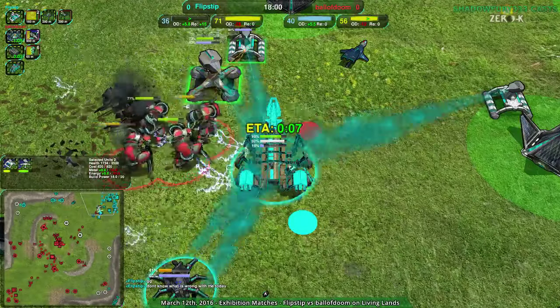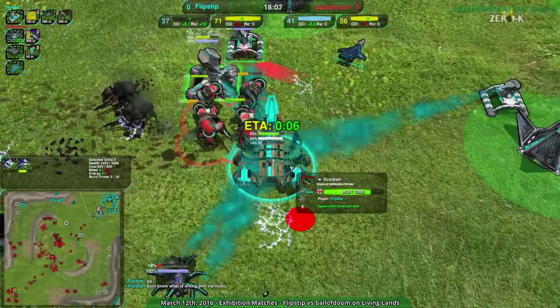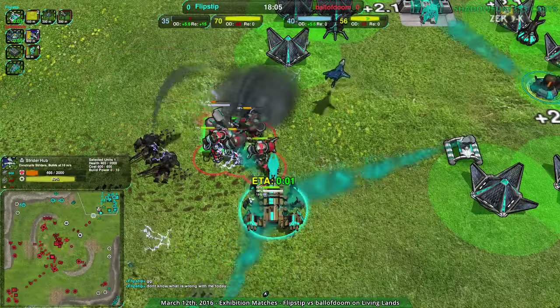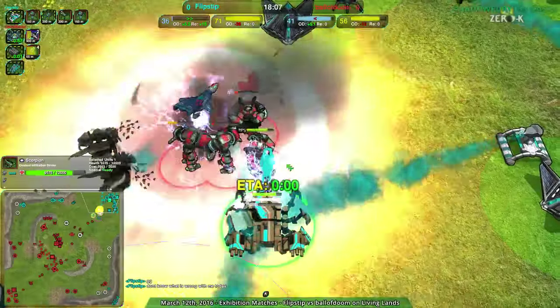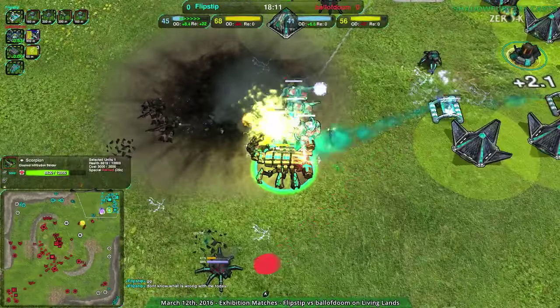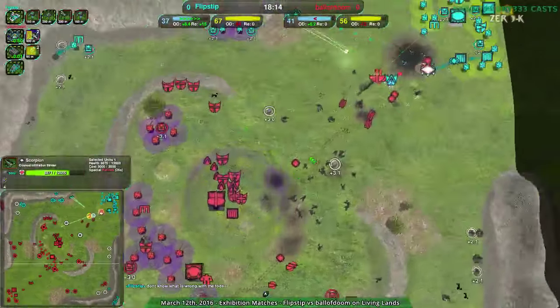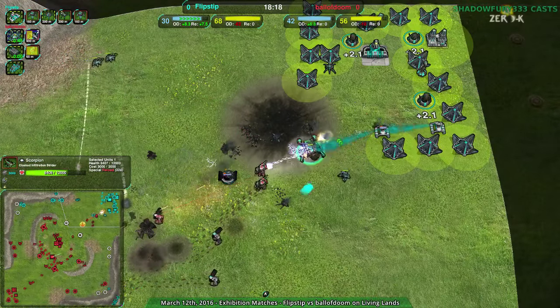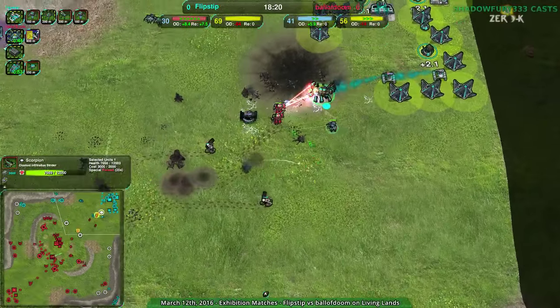Realizing there's not much to be said — although with seven seconds left this might just work. Scorpion up, and at least it stunned out the zeuses. But flipstep lost so much territory in the process. Can the scorpion pull it back? They have 30 metal and a lot of reclaim — flipstep might be able to pull this back.